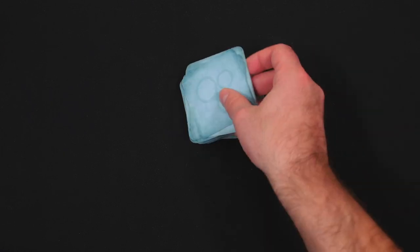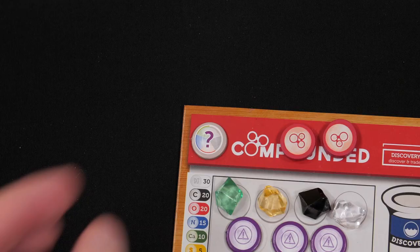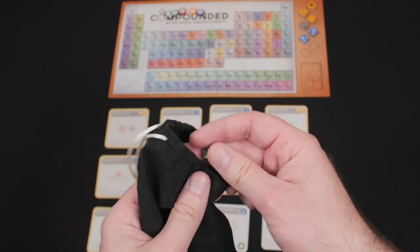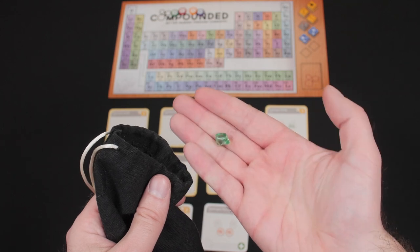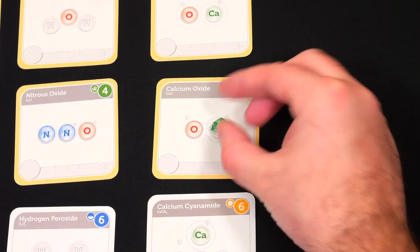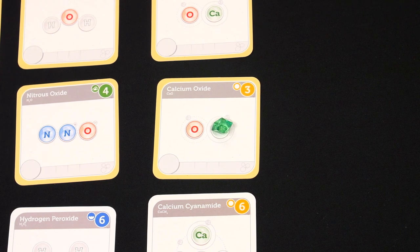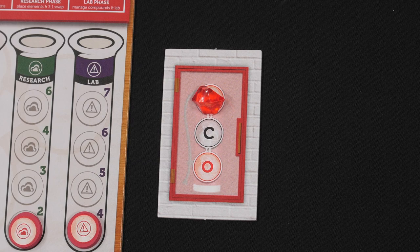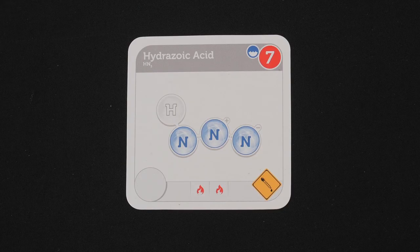As a variant, instead of placing the lab fire on top of the five stacks, you can shuffle them in. A quick note on wild elements: a player may discard a wild element token during the research phase to take any element except sulfur from the element bag and immediately place it on a compound in the research field or on their fire extinguisher. Normal placement rules for elements still apply.